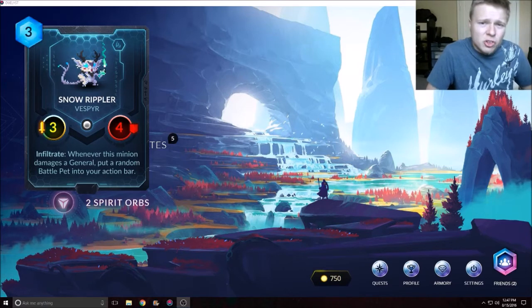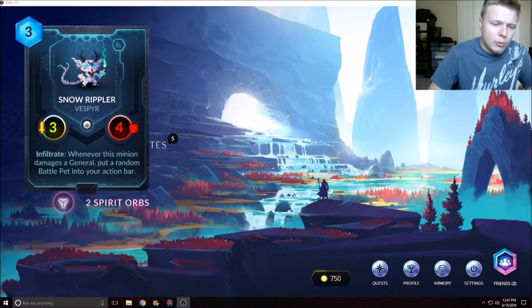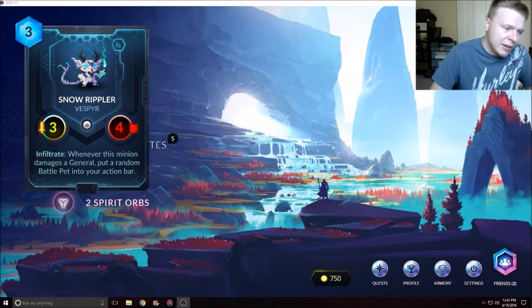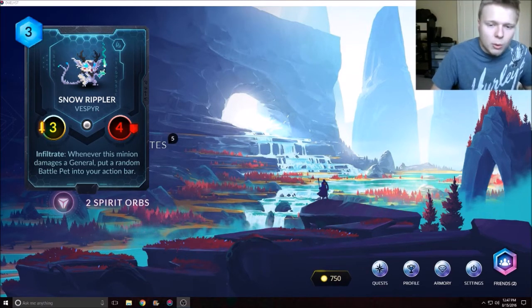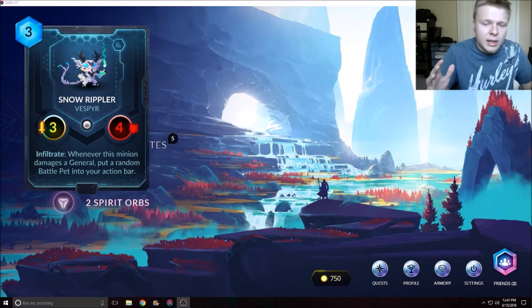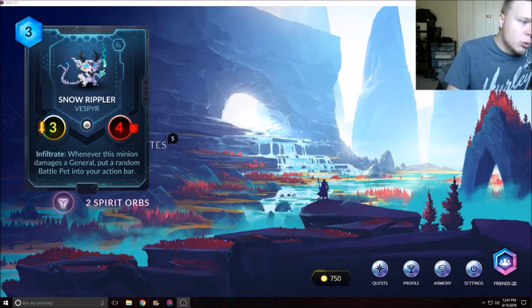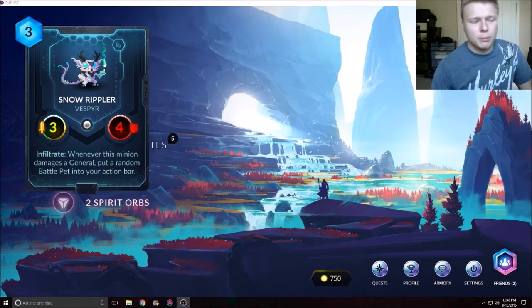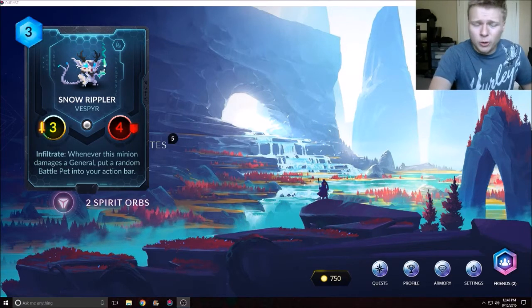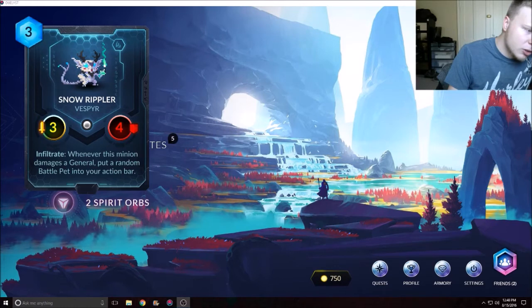I'm really excited to see if the battle pets are faction-related or just neutral minions. I want to see the Abyssian and Lyonar ones since those are my two main factions — I want to know if they're so godlike you'd want them in every deck or if they're a gimmick no one uses. I think Snow Rippler is a good card; I like the art on it. If you build a Vanar battle pet deck, you can put this in there, or just use it for its solid 3/4 stats for three mana.